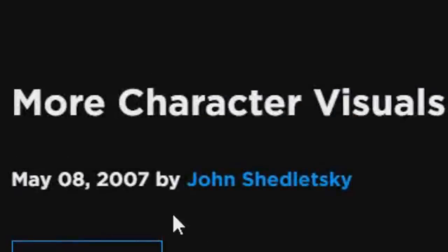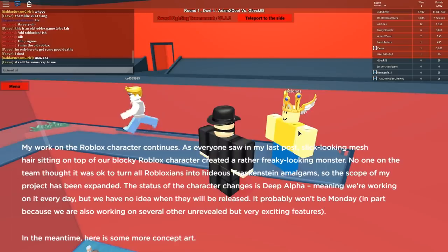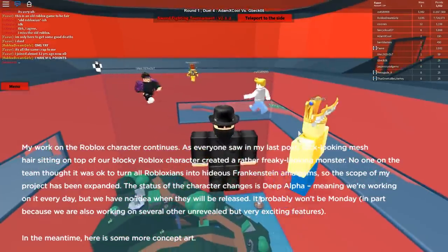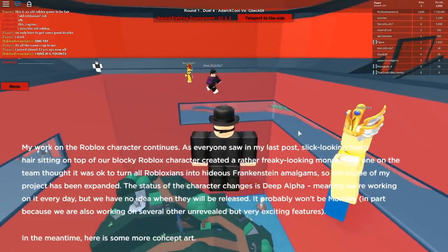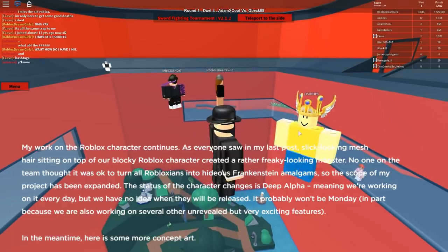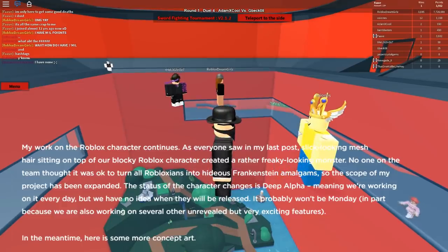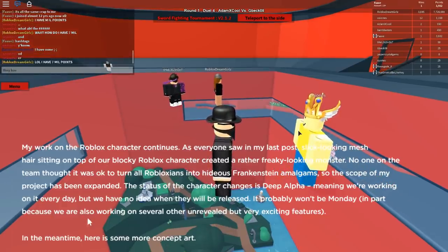May 8th, 2007. Shedletsky. More character visuals. My work on the Roblox character continues. As everyone saw on my last post, slick looking mesh hair sitting on top of our blocky Roblox character created a rather freaky looking monster. No one on the team thought it was okay to turn our Robloxians into hideous Frankenstein amalgams. So the scope of my project has been expanded. The status of the character changes is Deep Alpha, meaning we're working on it every day, but we have no idea when they will be released. It probably won't be Monday, in part because we are also working on several other unrevealed but very exciting features.